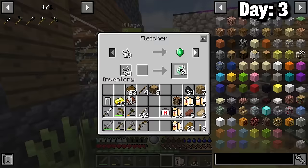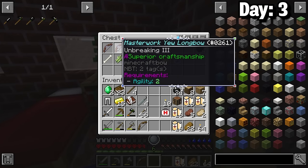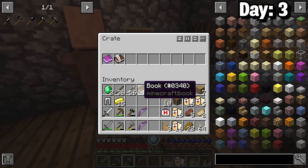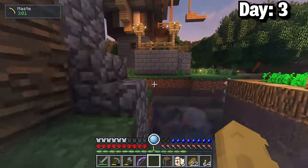I picked up the dodge skill, traded some more, and looted the top floor of this roguelike dungeon. The chest had better armor, some lockpicks, and two decent bows. I grabbed all those and found these crates which were game changers. I stored a bunch of items in them and then got my defense up to level 7. I didn't want to deal with any mobs in the night so I slept once more.